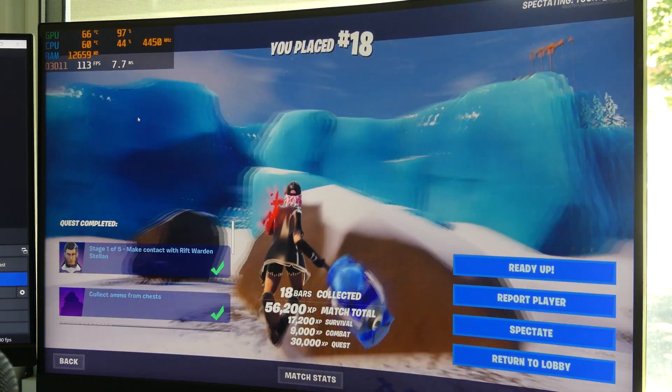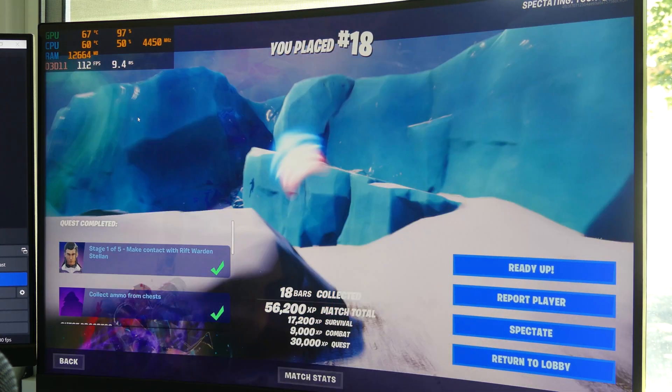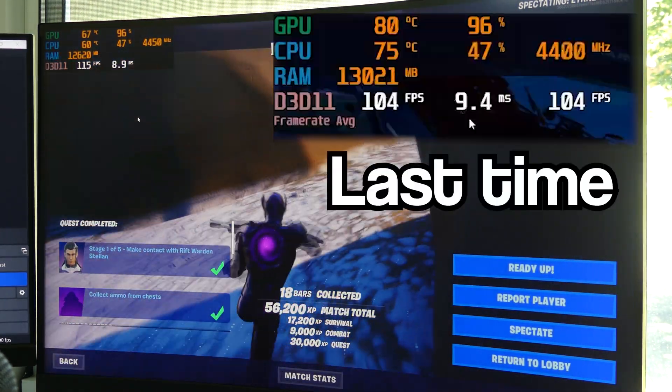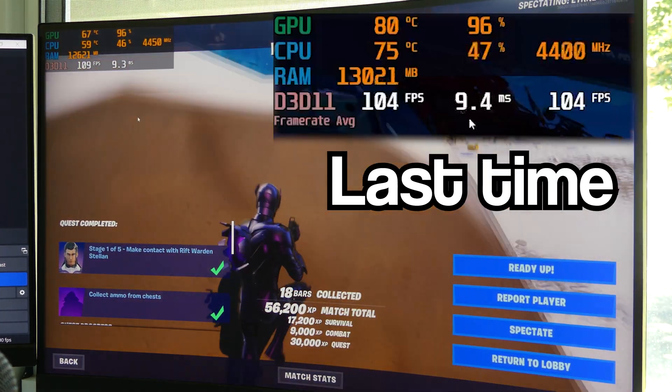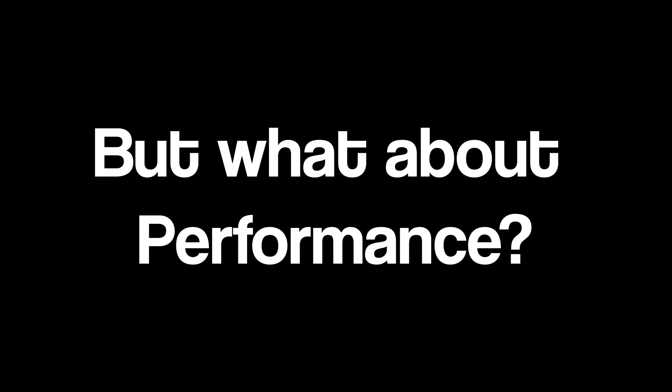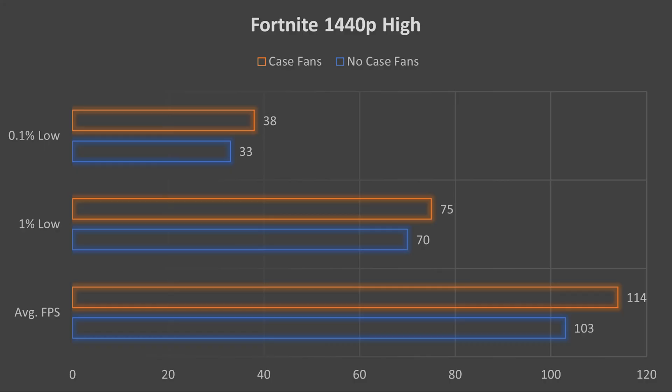We're at 67 degrees on the GPU and 60 on the CPU — a lot better than last time when we were seeing about 80 degrees on the GPU and around 73 on the CPU. In Fortnite we did see an improvement in FPS: about 11 FPS up in average FPS with the fans on, and around 5 gained in the 1% and 0.1% lows. So overall it's around a 10% improvement.